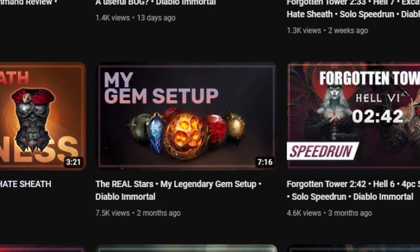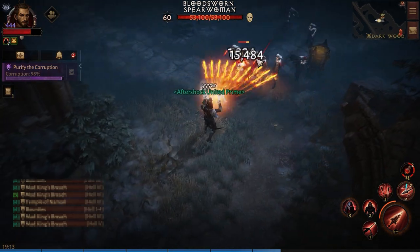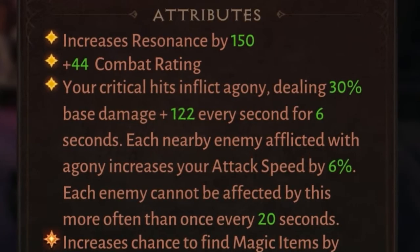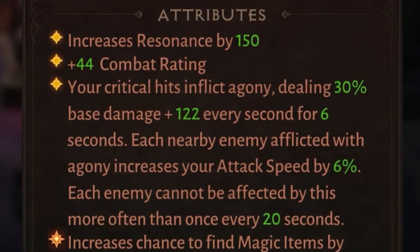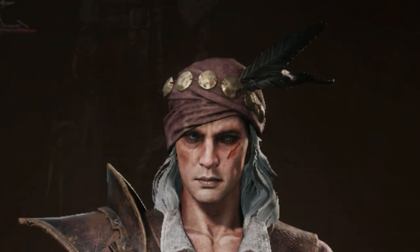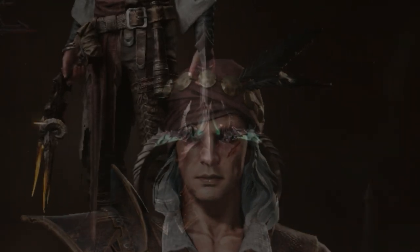I've made a video about my gems and showed how easy it is to proc Everlasting Torment. Agony is a continuous damage effect, so that means that's another use for Everlasting Torment to help me utilize this gem. So easy — but then I thought something even better.